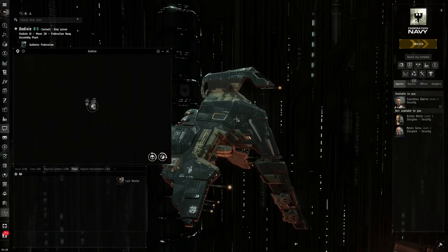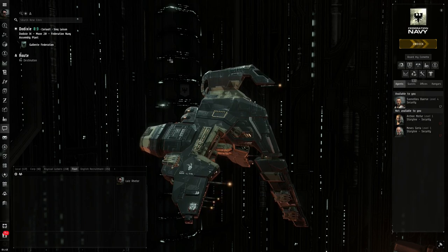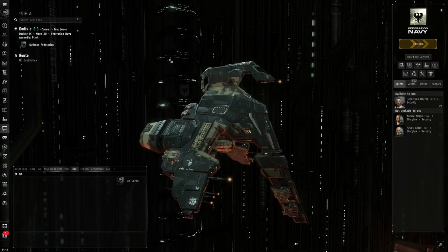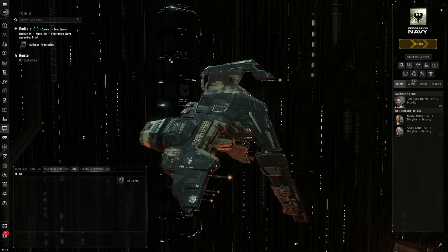Good evening folks. This is going to be a guide, more like a walkthrough, on how I managed to fund my own Omega — the 500 PLEX — solely by doing only Tier 2 Exotic Abyss with the Worm.